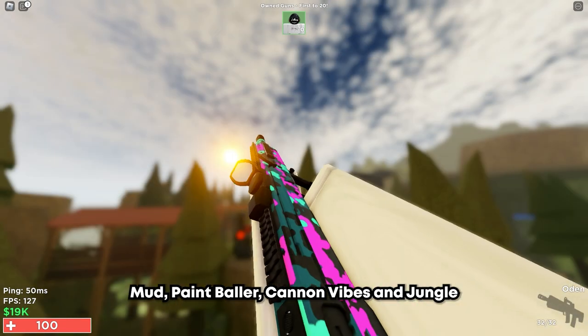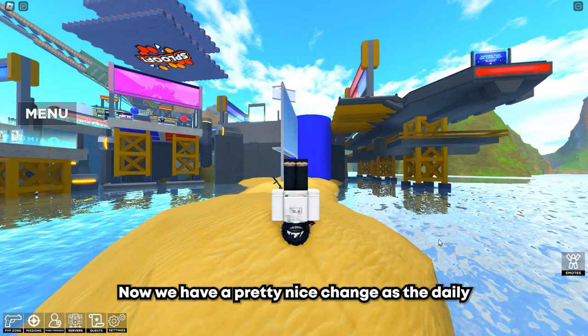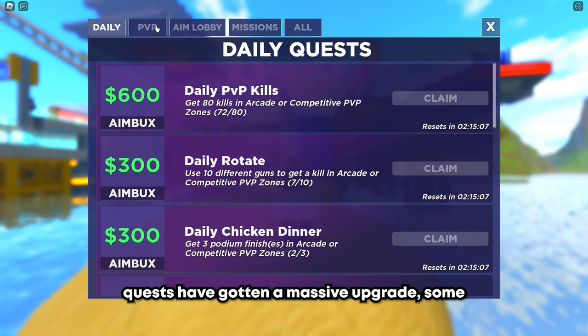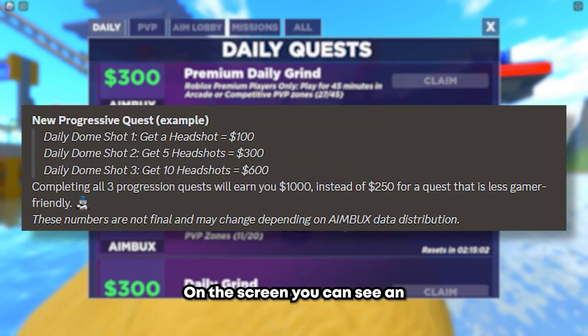Next up, we have four new skins: Night Mud, Paintballer, Ken Vibes, and Jungle Fight — let me know your favorite in the comments. Now we have a pretty nice change as the daily quests have gotten a massive upgrade. Some of them are progressive quests now, which means you can complete them multiple times to earn extra cash. On screen you can see an example of how one of those looks.